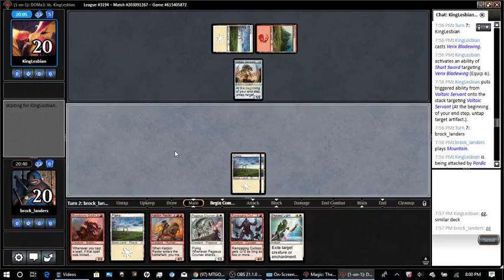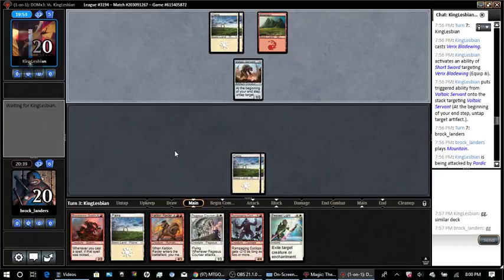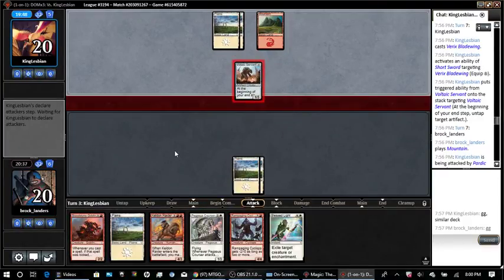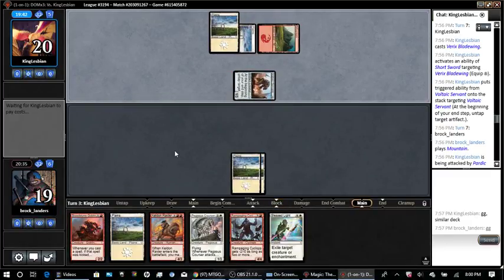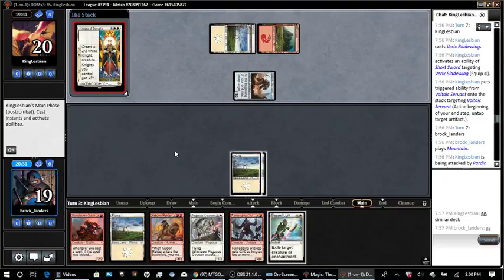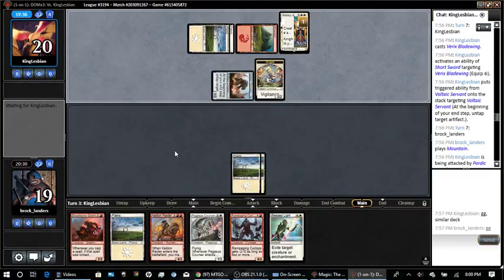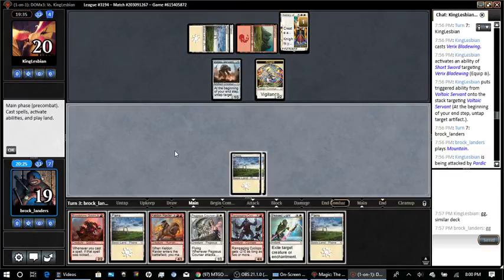Definitely won't be casting Blessed Lightning anytime soon. I could use a mountain — actually two. So maybe we're gonna be punished. I've never pulled a History of Benalia yet with all my drafts. That'd be insane though — like it is now. I need to pull one of those.